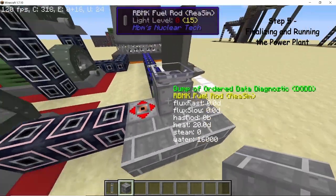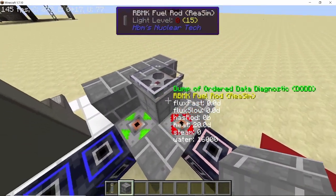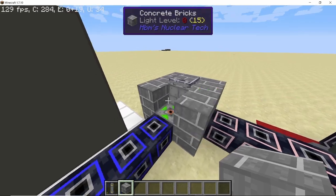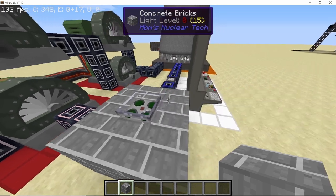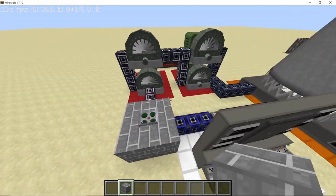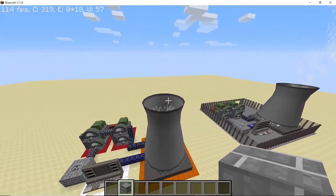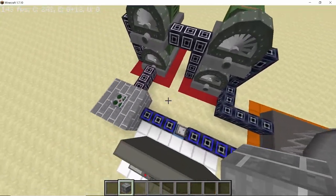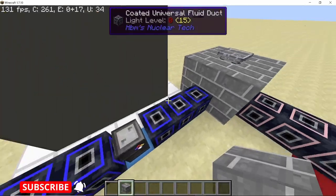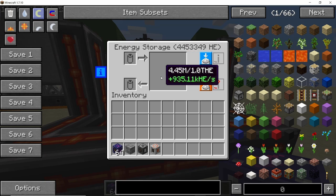One more thing you need to do is cover the entire setup with concrete bricks in order to contain the radiation it will leak. Cover it all with concrete bricks, then place a self-igniting fuel rod inside — I recommend using medium-enriched plutonium. Once you do that, all the turbines should start rotating and there should be smoke coming out of the cooling tower. The setup is now running, the water levels are looking good, and we have around 940 to 950 kilo-HE per second.